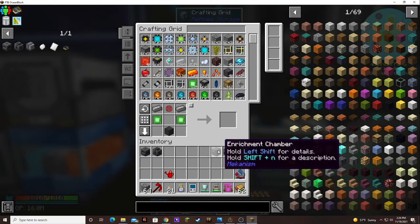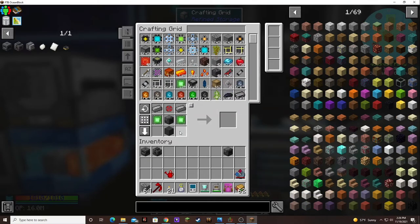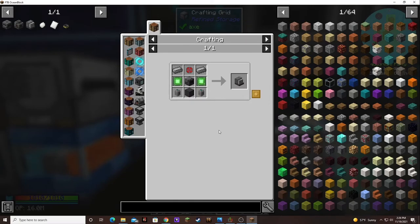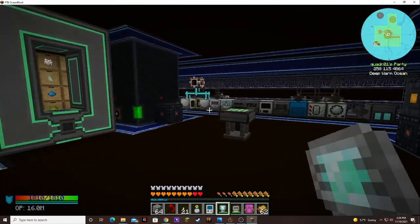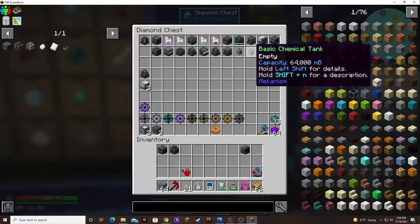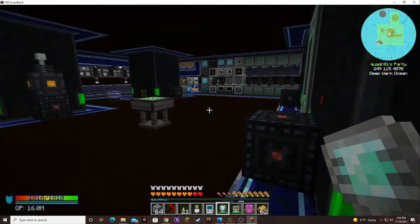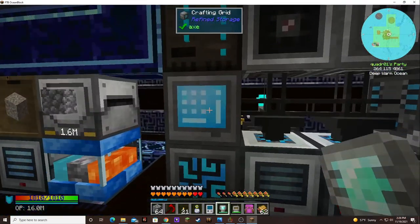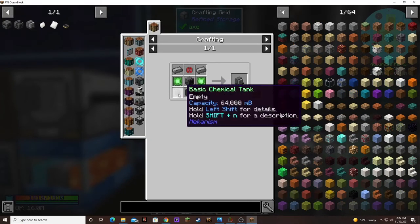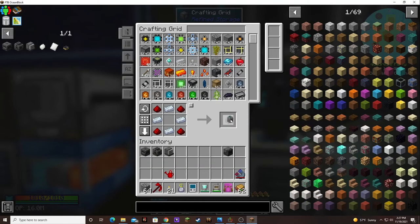What? I have the enrichment chamber. What else is it missing? Oh — basic chemical tanks. I actually think I have a couple of those, but I'll need to make two more for the second one. We need the tanks — that's not bad at all.